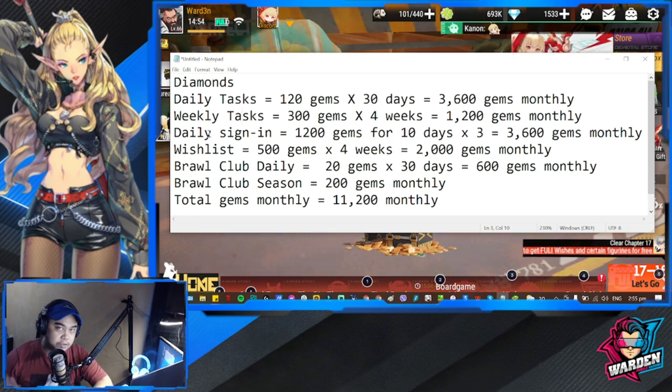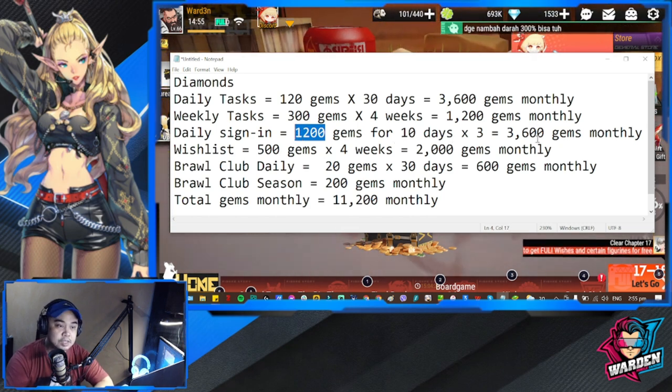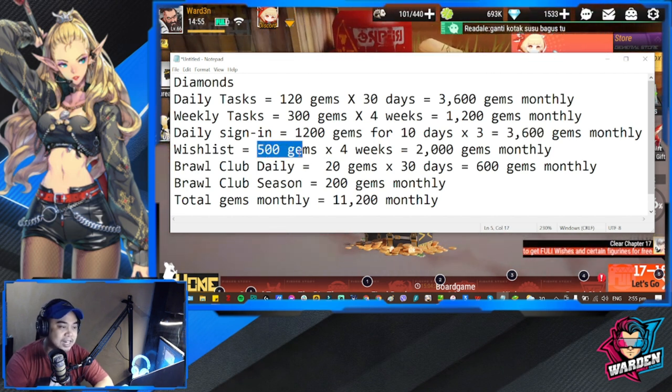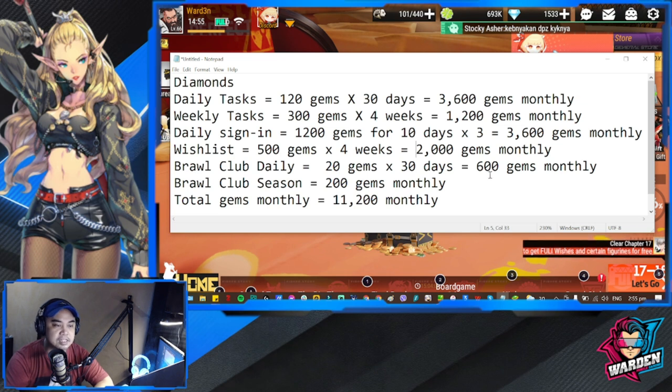For daily sign-in, provided that they renew this every 10 days, we get 1,200 for 10 days times three, so that's 3,600 gems monthly if they renew. For the wishlist, 500 gems times four weeks — since the 500 gems can be selected every weekend — that's 2,000 gems monthly. Brawl Club at a minimum is 20 gems per day times 30 days, which is 600 gems. Brawl Club season at the lowest achievement is 200 gems monthly.